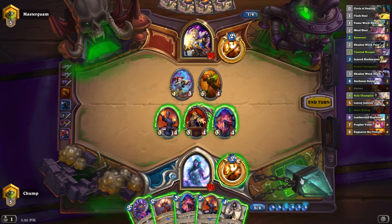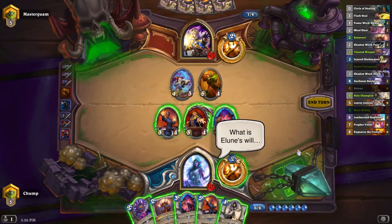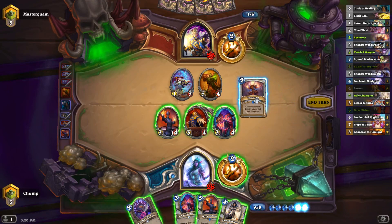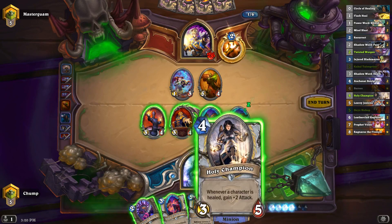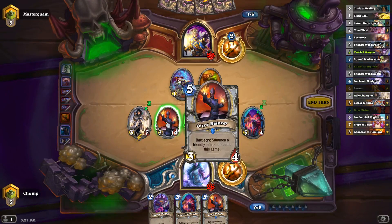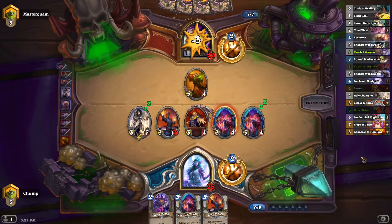Pretty awkward board trades here. If he had Dragon Fire Potion he would have played it last turn, like a hundred percent, so I'll probably just go for Resurrect plus Holy Champion. Low rolled again — I think that time it was one in three to get that. I'm mad at Onyx Bishop for low rolling so I'll put the damage on him and send these guys to face.